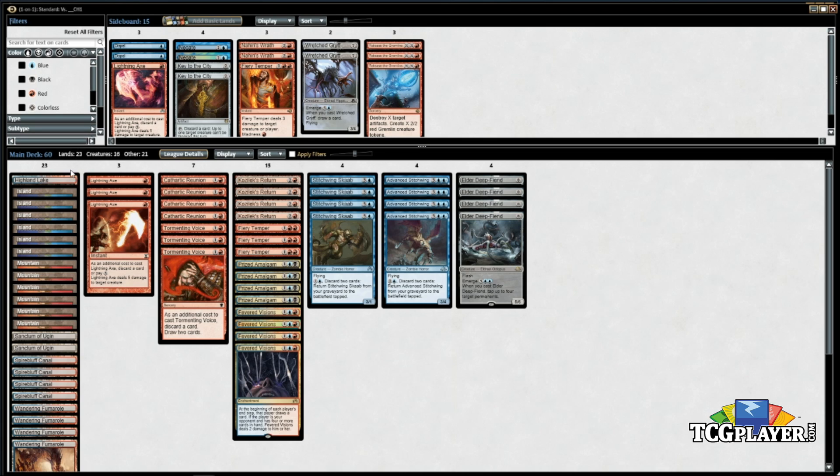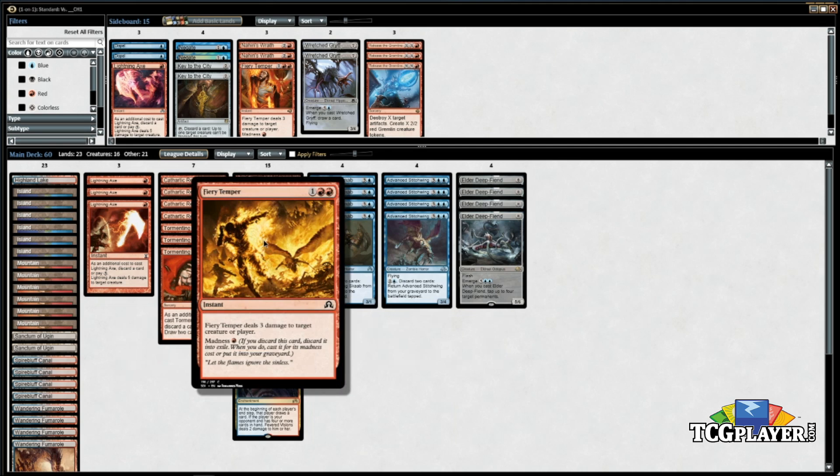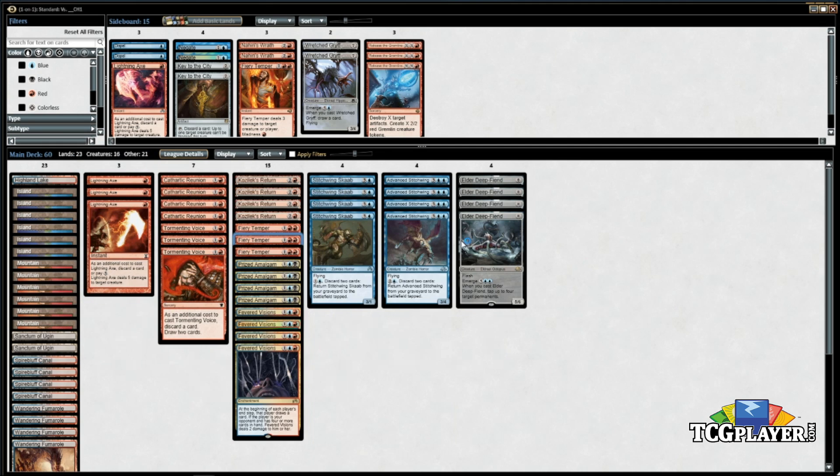The mana base has one Highland Lake, which looks bad, but in this deck — even though you're only two colors — you're super color-hungry. You have turns where you want Tormenting Voice plus Fiery Temper, or Lightning Axe plus Fiery Temper, so you want double Red, but you also have four Deep Fiends which need double Blue. Highland Lake is actually pretty legit because there are a lot of times you mulligan with this deck. You need like a Tormenting Voice, Cathartic Reunion, or Lightning Axe plus a Stitchwing to get started, so you mulligan into six and five a lot, and dual lands are so important when keeping those one-land hands.